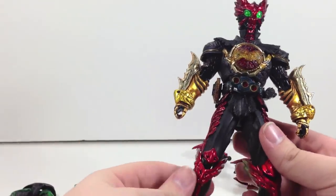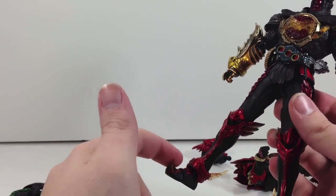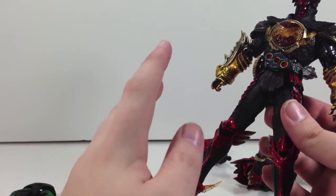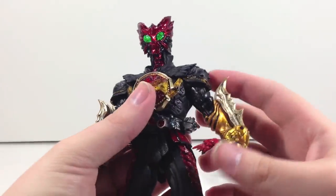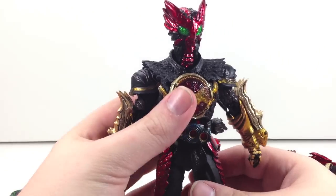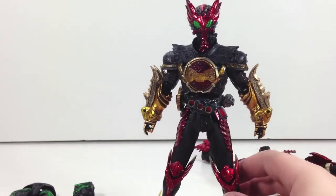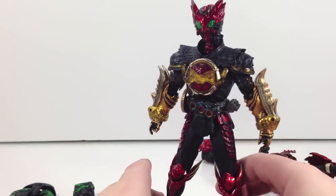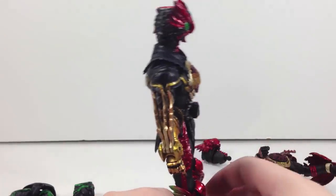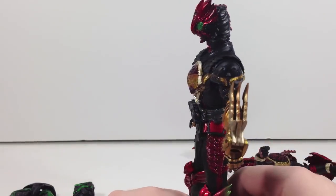Really cool! This is actually one of my favorite forms, because in the show when he fights using the Condor legs they've got like a bladed effect when he kicks. And if you combine that with the claws on the Tora body, then you have a really cool quadruple blade effect going on. And so that turns out really neat. I just like the way the red and yellow work together — I really like the way that looks.